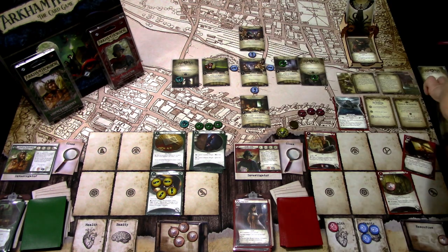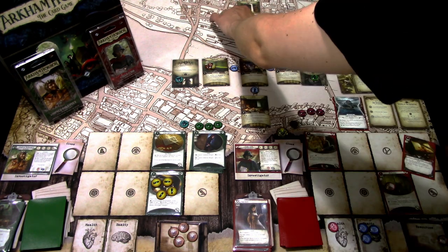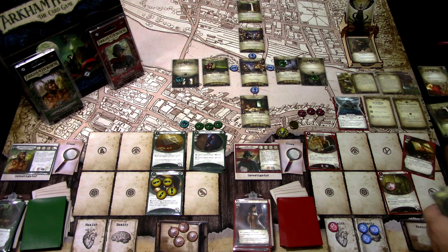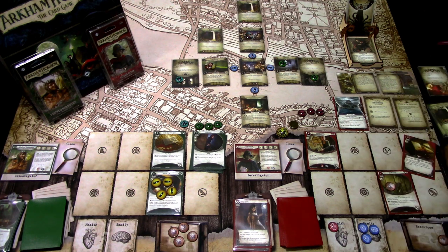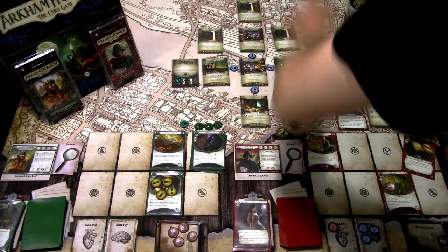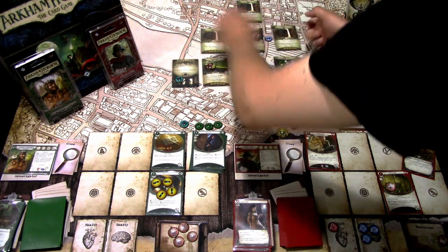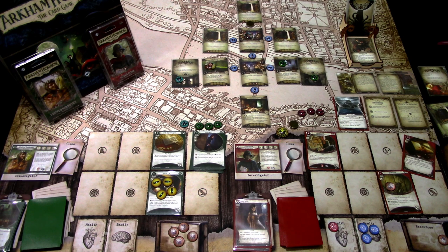Place the Parlor, reveal all the Attic and Cellar locations, and put connection tokens in place. The passage is still blocked. That's Stella's turn; now Winifred's turn.